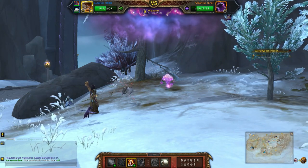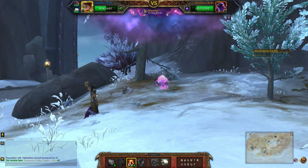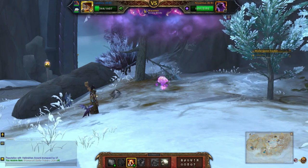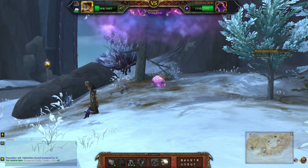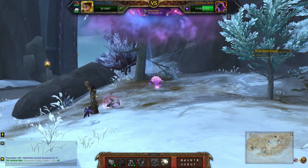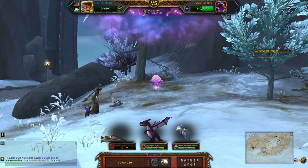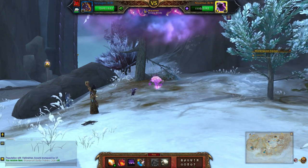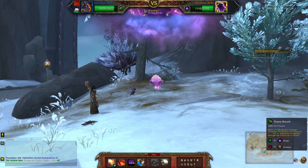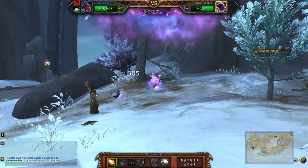Starting with deep breath, I'm just going to use this ability twice. Then we'll bring in the next little cutie, Spirit Ghost, and hit flame breath.